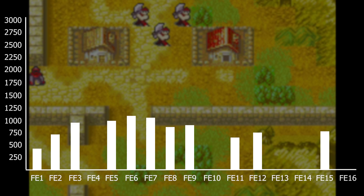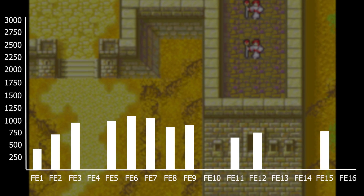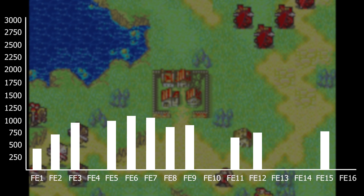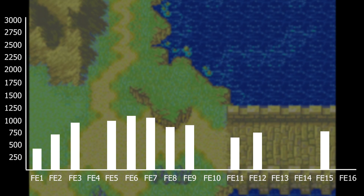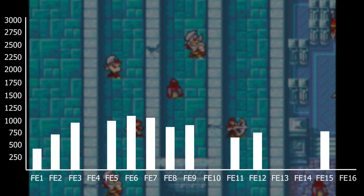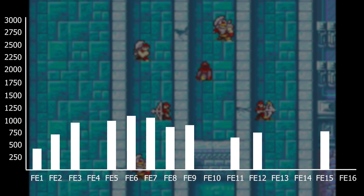Next is FE6 with 1,137 enemies. FE6 has fewer playable maps than FE7 but it does still have a lot of guiding chapters. I included all of the Western Isle routes and both the Sacae and Ilia routes. FE6 has a higher amount of initial enemies per map on average. It also has a lot of reinforcements, especially in the very final map where I'm pretty sure the Fire Dragons spawn infinitely — which is yet another reason I did not include reinforcements.